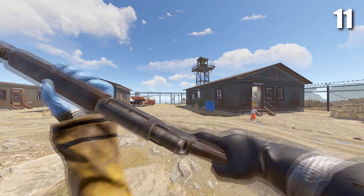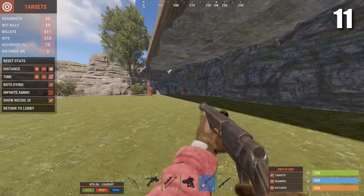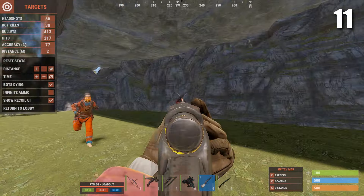Next we have the pump shotgun. The pump shotgun is a pretty good weapon — it's basically just a water pipe with 6 bullets, and you can get one pretty easily from the fishing village mission.